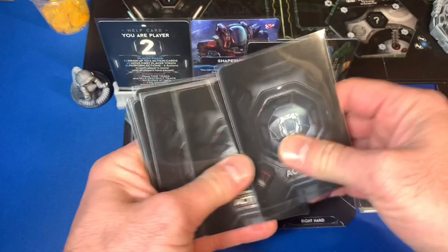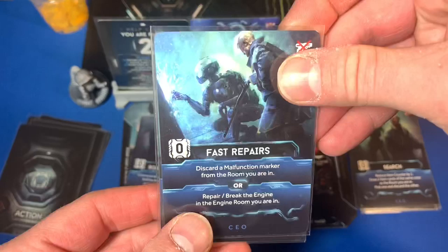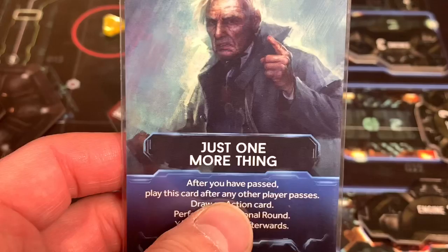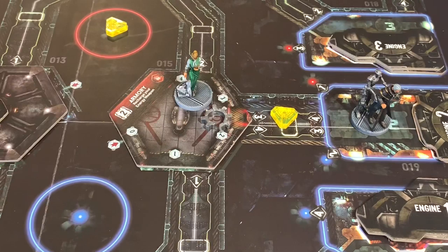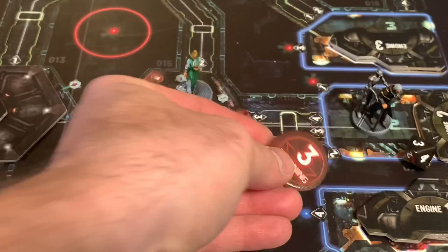Our CEO goes first and moves into the engine room using Just One More Thing. Hopefully we don't roll a three. We roll a three — so we remove the noise token here and the one in the technical corridor. Now we have to draw from the Nemesis bag. We find a red Metagore with a surprise value of three. We have four cards in hand, more than three, so we're not surprised. We decide to use Robotic Punch — choose an intruder in the room, roll the attack die and deal injuries. We discard the card and one red energy to attack.